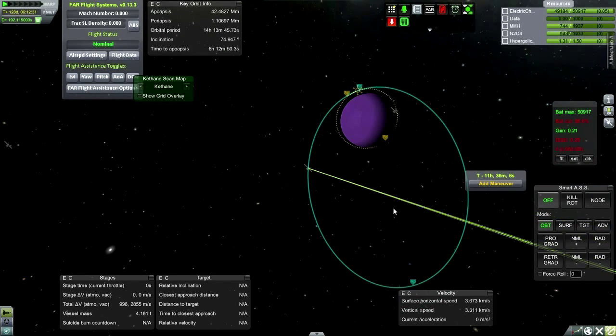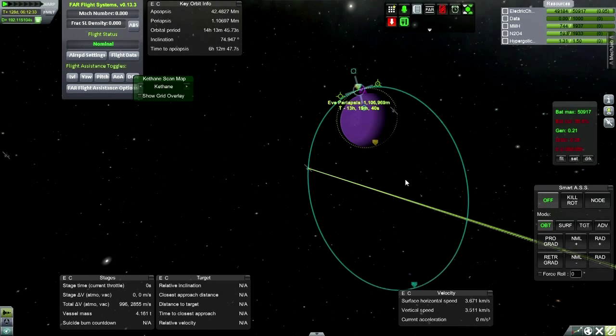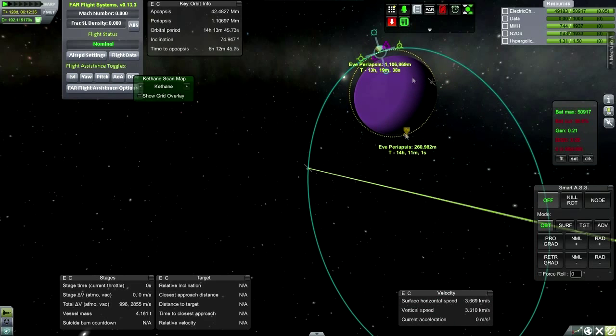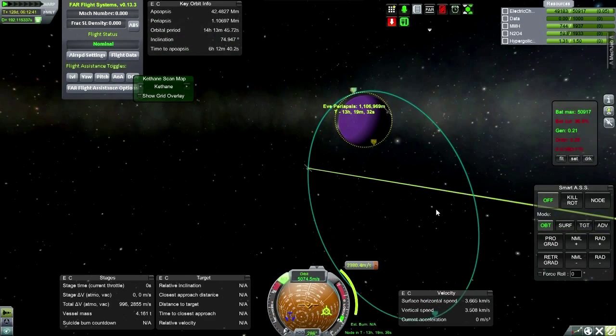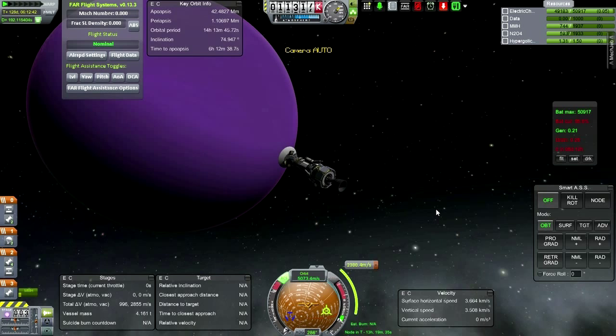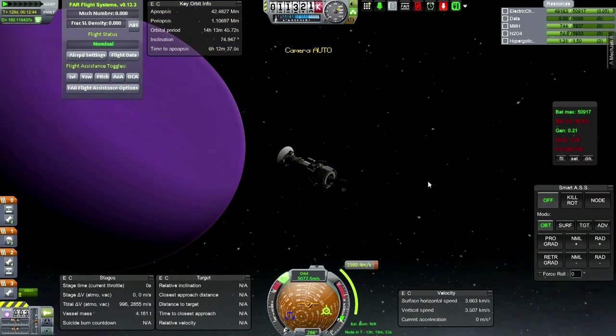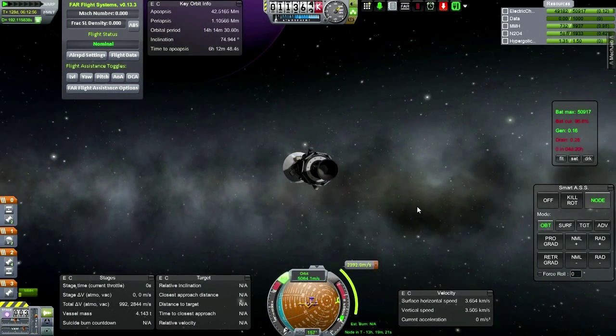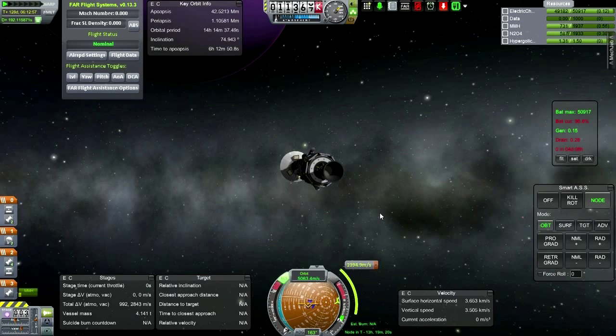At periapsis we should be able to still communicate. We'll be sending the signal ahead of time anyway. We've still got RCS on, so that's firing. We're using a lot of this stuff. It's got to take that much delta-v to bring an orbit down? No way.